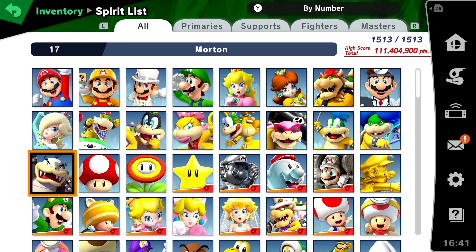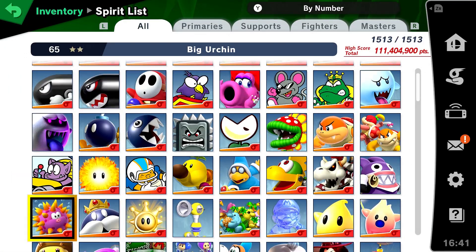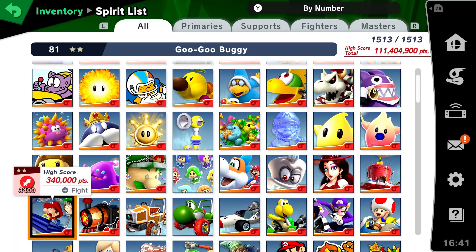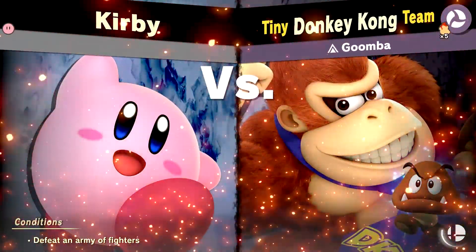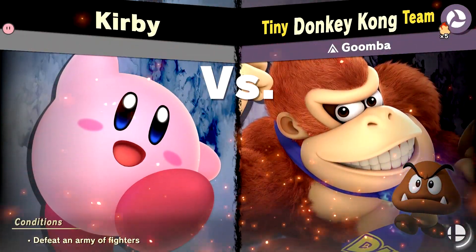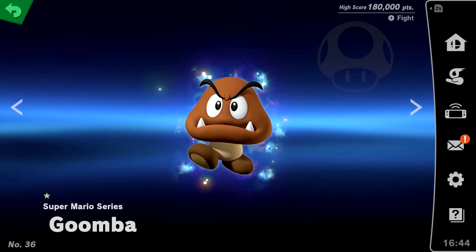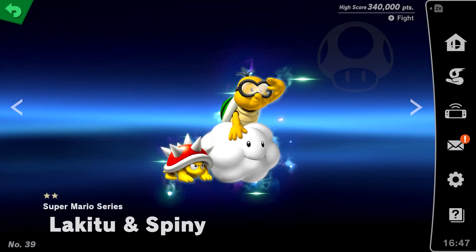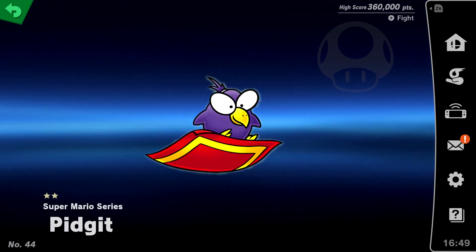One of my favorite series I've started recently is the Making Spirits for Smash Bros. Ultimate series, so I thought it'd be a good idea to instead try and make a spirit battle for every single enemy in Mario Maker 2. It's basically a battle using Smash Ultimate's existing roster of characters, items, and stages to create a battle to represent the character the spirit is for. Mario is one of the most represented series in Smash in terms of spirits, so a lot of the enemies already have spirit battles, so I won't need to make new ones for them.